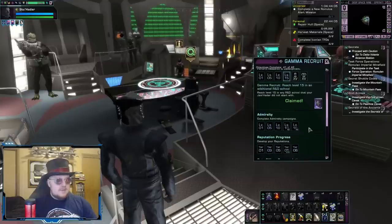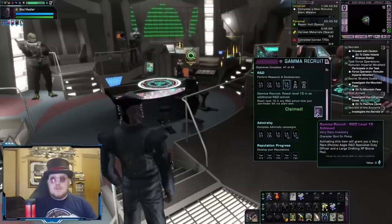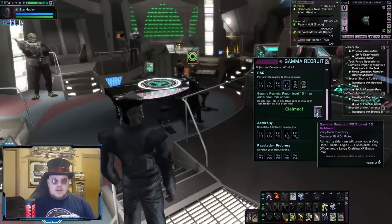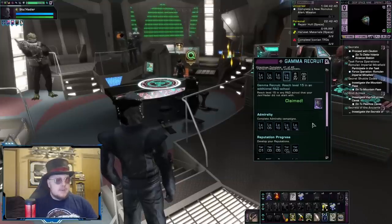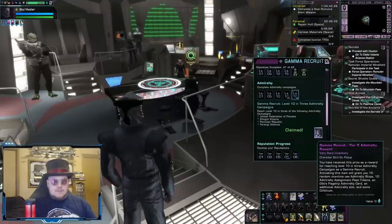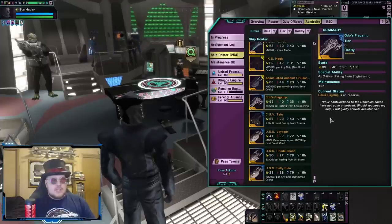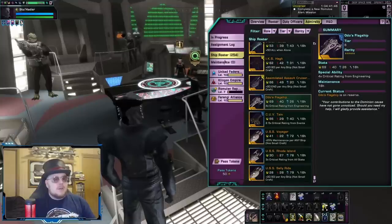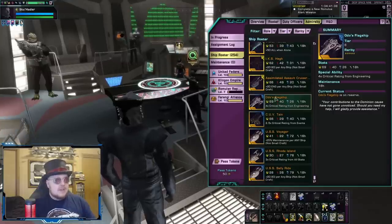Next is from the R&D section. If you get any one of your R&D schools up to level 15, you'll get the purple level version of an Aegis R&D Specialist Duty Officer — so remember that blue Aegis Duty Officer from the Temporal Recruitment event, now you can get a purple one too. This one is going to take much longer to get because you have to get any one of your schools up to level 15. Next, in Admiralty, if you get any three of your Admiralty campaigns on your Jem'Hadar Recruit up to level 10, you'll get the usual fluff plus an Admiralty card for Odo's flagship. Again, just an Admiralty card — no actual Tier 6 ship tied to it — but really useful for getting your Admiralty done, and you can claim it on other characters, so it's helpful across your whole account.